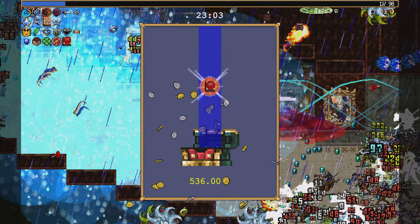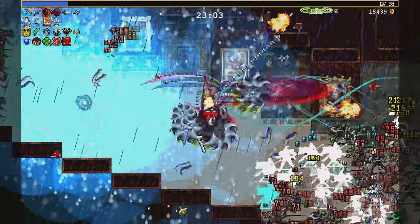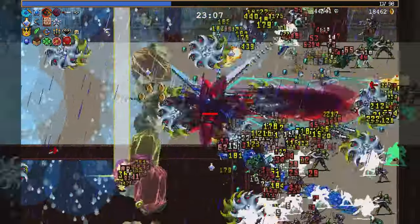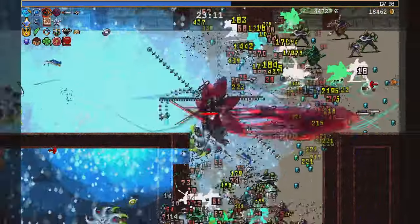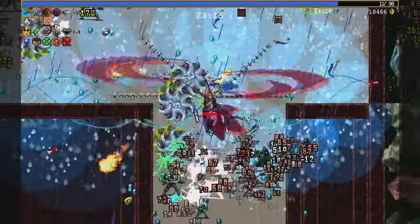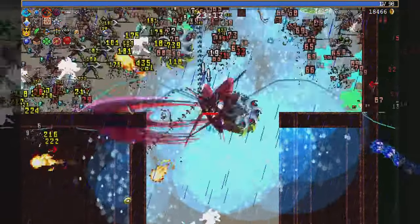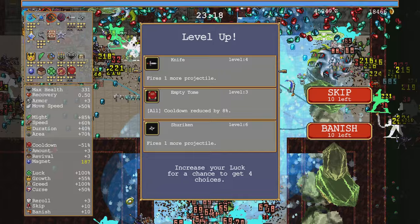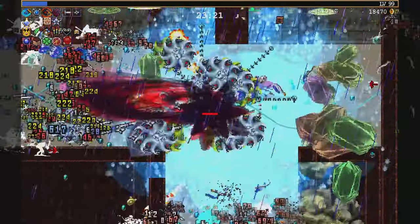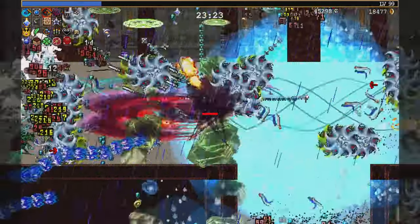Like what — there are multiple types of invulnerability. There's apparently invulnerability after being hit, invulnerability after healing from food pickups. And there's another arcana goblin — that's excellent for me. Gotta get that chest.